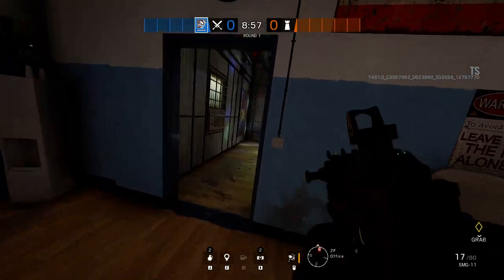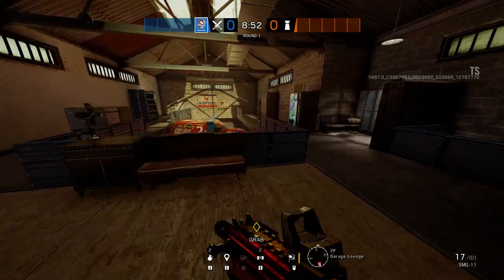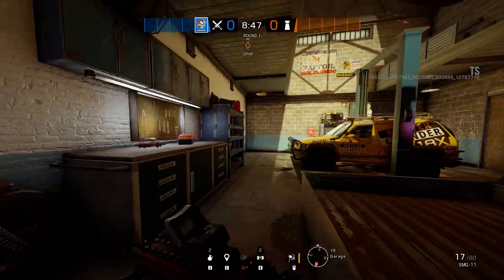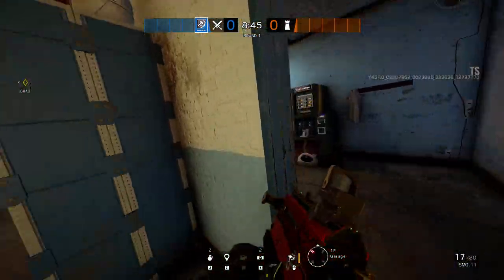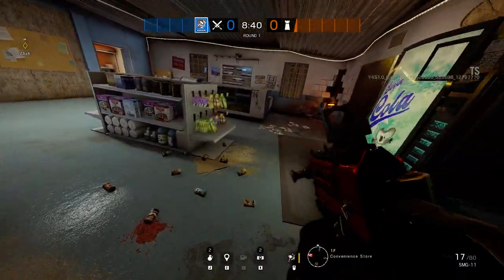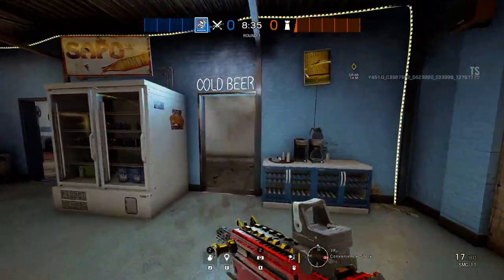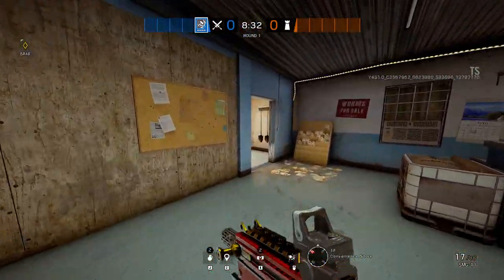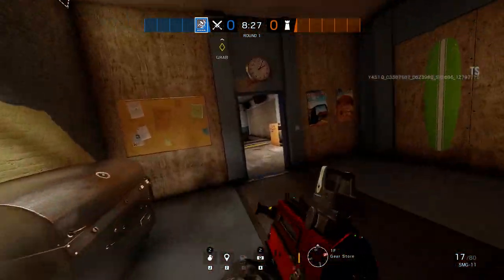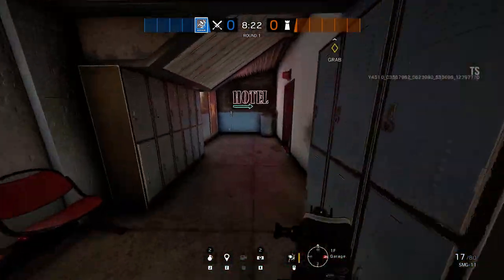We're going to the first floor first to get that out of the way. Starting from the garage and the waiting room, you have the convenience store right here and a freezer room which doesn't really lead to much unless you go through non-reinforced walls. You also have the gear store and the compressor room, and then you're back into the garage.